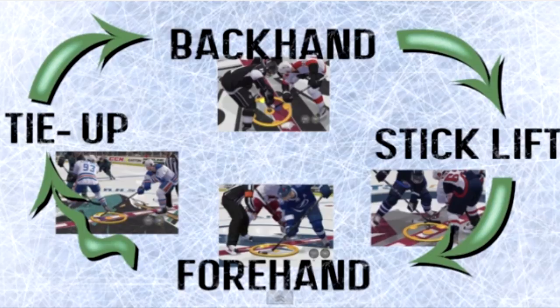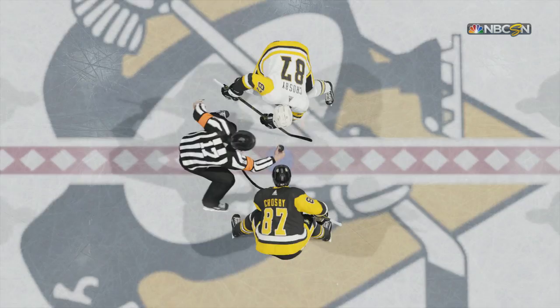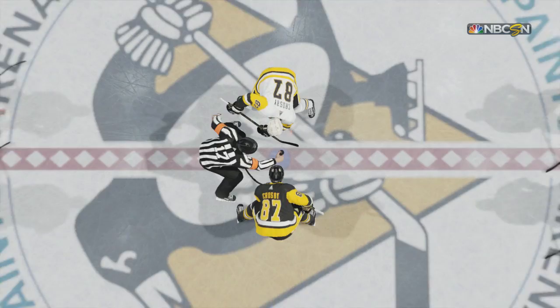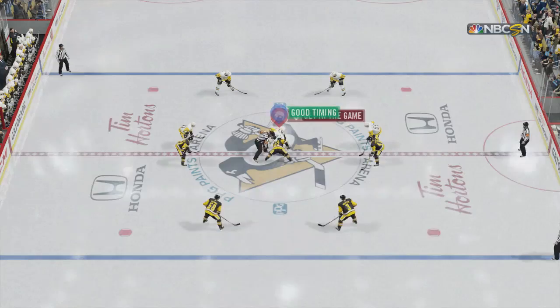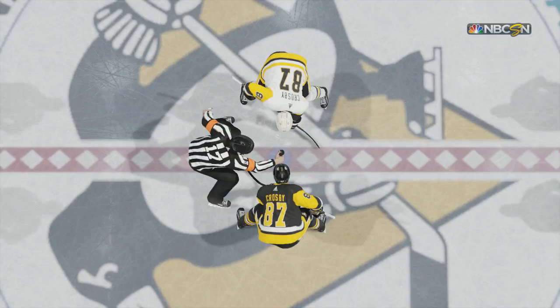I did this by plugging in two controllers and using the same team on both sides to eliminate any lag or miscommunication. I did every face-off move against every other face-off move. For instance, the forehand versus the backhand — it's a toss-up between them, not like last year. These tests were all done when both players have the same face-off rating.